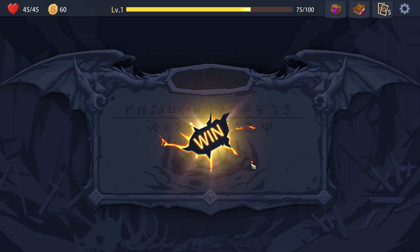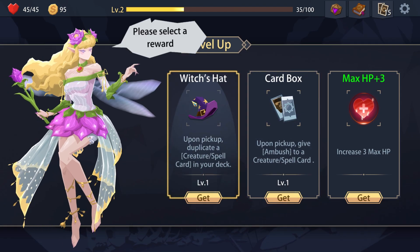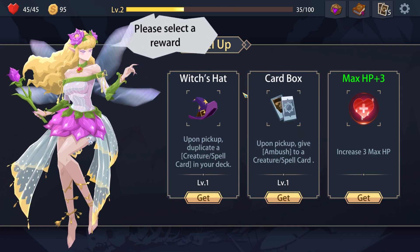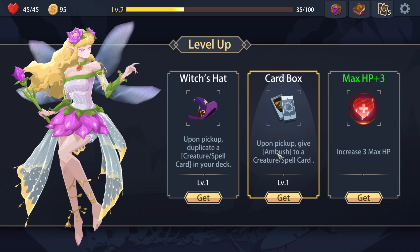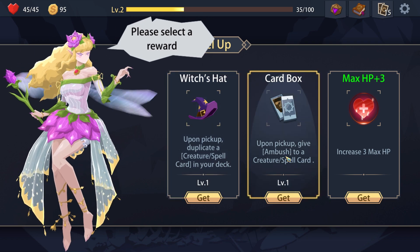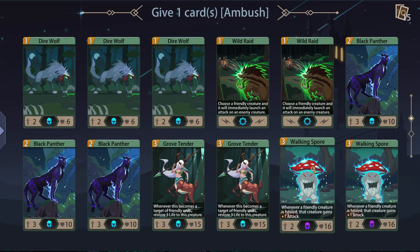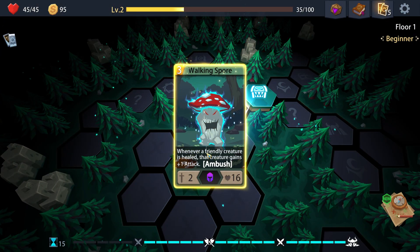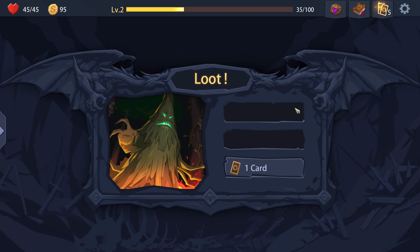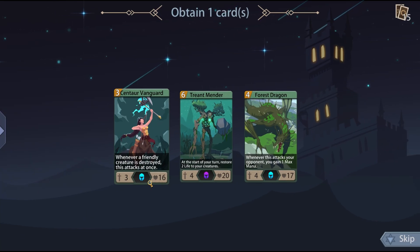We won our first battle! Get some gold, get some experience, and we can choose to add a card. Not a card, but an extra thing - upon pick up, give ambush to a creature card. Pick up, duplicate a creature spell. I think I'll give ambush to walking spore.